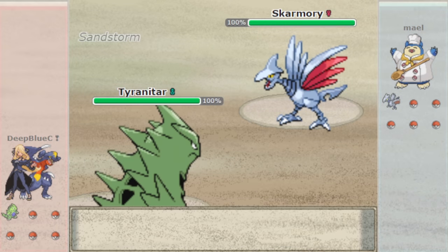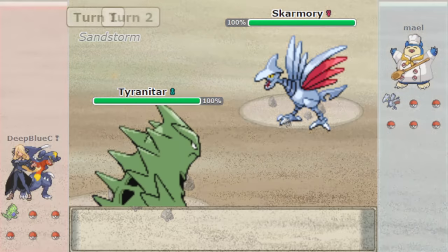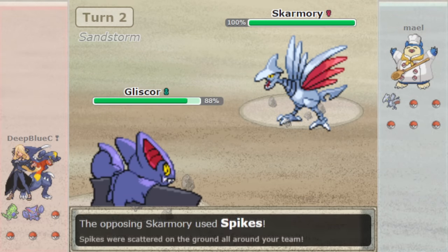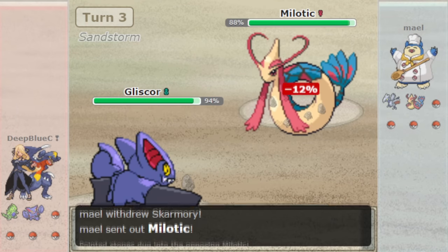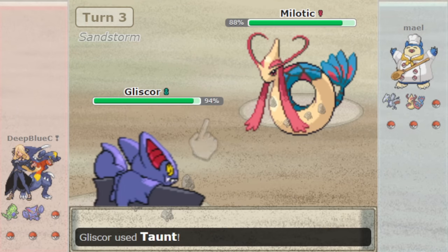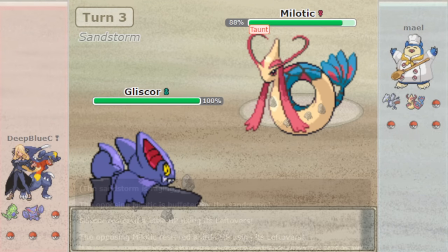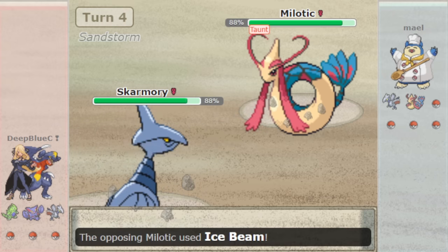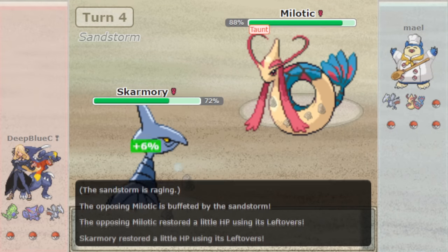Generation 4 is where hazards really got turned up to a new level, and Roark himself would introduce the single most competitively dominant move in every Pokémon gen to follow, that being Stealth Rock. Stealth Rock upon being set does damage to Pokémon based on Rock type effectiveness, which can result in 50% to 4x weak Pokémon, 25% to 2x weak Pokémon, 12.25% to neutral Pokémon, 6.25% for half weak Pokémon, and 3.125% for quarter weak Pokémon.